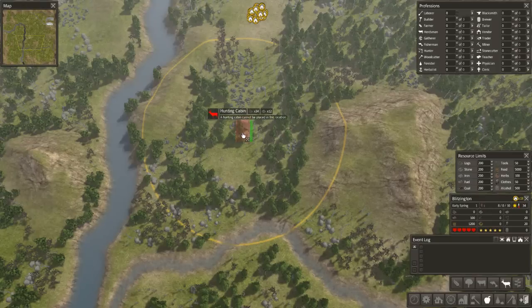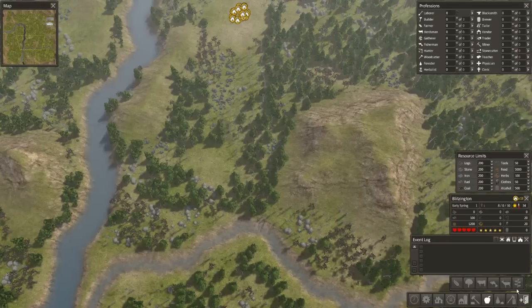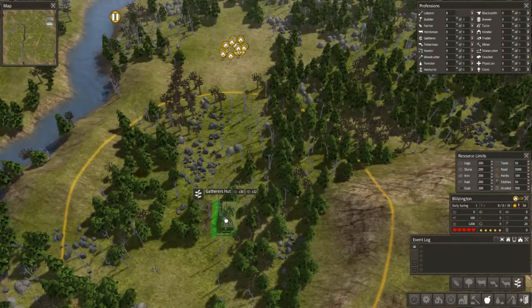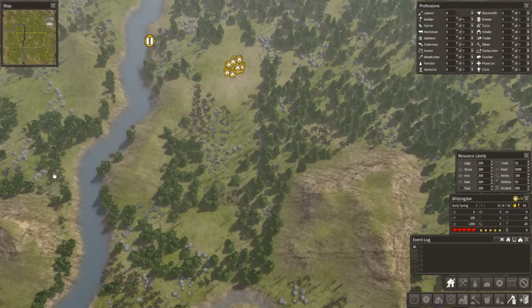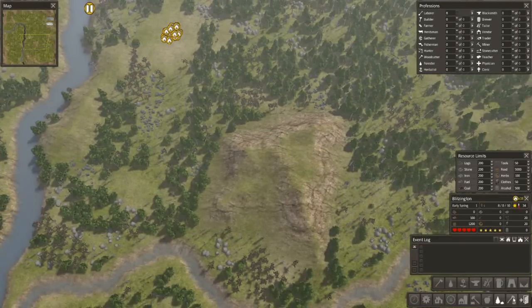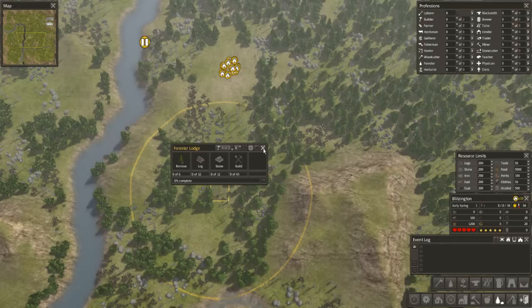I'm going to turn that like so. Next to the hunting cabin, I want to place a gatherer's hut — in the gatherer's hut they gather berries and such. Let's cancel those and place those somewhere else. I don't need to force things in. I am going to put a forester's lodge up in here though. The forester's lodge — they cut down trees, as you would assume. Okay, that is my forester lodge.